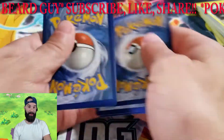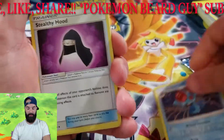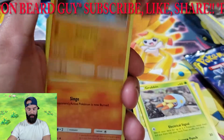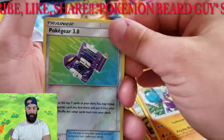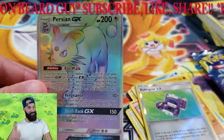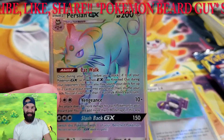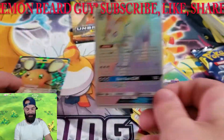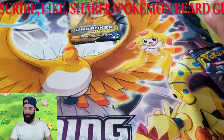We have Tentacruel, Stealthy Hood — having a lot of fun doing this, wish it was easier on my pocket. We have Grubbin, Geodude, Litten, Froakie, Crabrawler, Poke Gear 3.0 — we did it! Look at that card right there: Persian GX! Not the Charizard hyper rare we're looking for, but a hyper rare Persian GX card. Absolutely awesome! Here are our pulls so far — wicked cool.